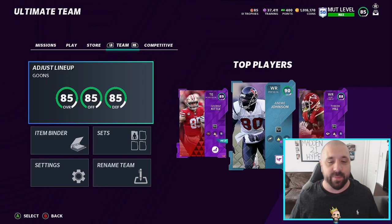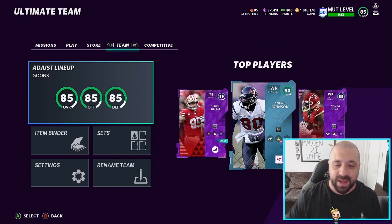Yo! What's going on everybody out there? This is Popular Stranger, and we are back at you again today with another Madden 21 Ultimate Team gameplay video. I got a good one for you guys today. We're gonna be featuring the Level Master, the Free Level Master, which you can get all the way up to an 89 overall, Andre Johnson. Let's go ahead and start the video by showing you guys my lineup, and there he is.